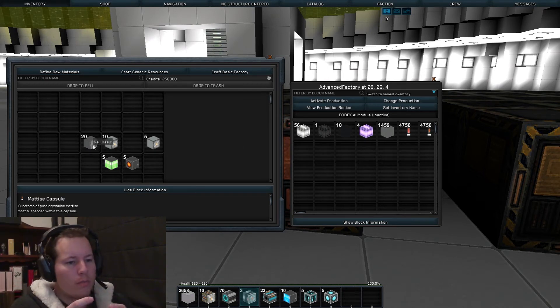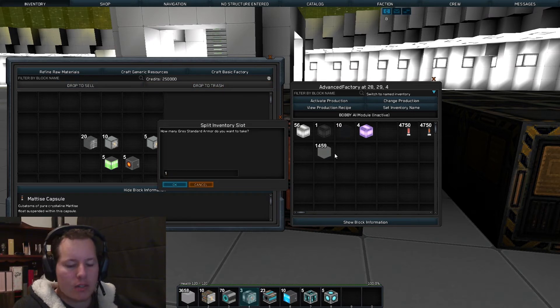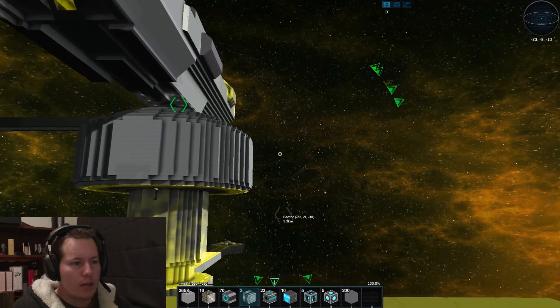Right, so guys: we make our core, put a power block, put a thruster, two cannon computers, one cannon barrel, a faction module, Bobby AI, and a rail docker, then some hull around it — I'll use the armor. We don't need that much armor so I'll just take 200. That should give me a functioning turret and if I make five the same, we'll see how we go.